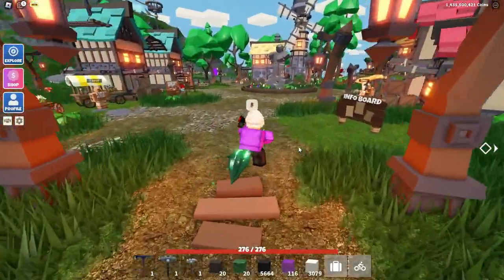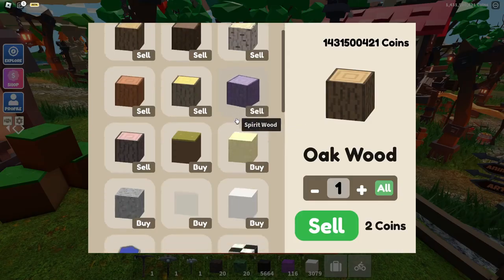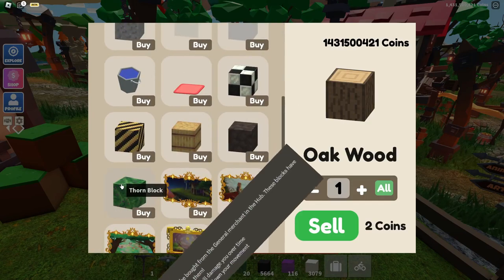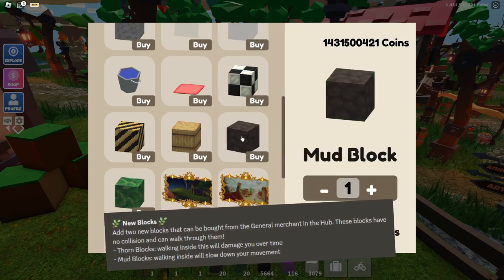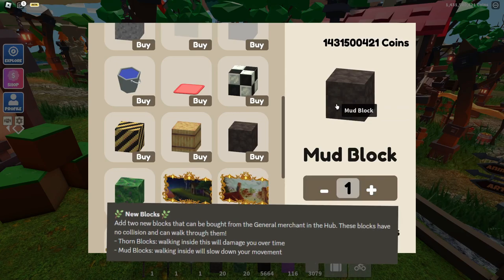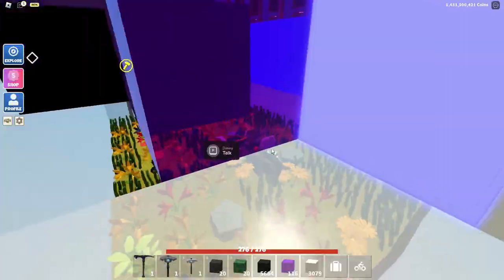Now head to the hub and go all the way over to the Block Sky. Go into his shop and scroll down about halfway, and you should see two new blocks: the thorn block and the mud block. They are both 35 coins each, which is quite cheap. These blocks are not like your normal blocks.